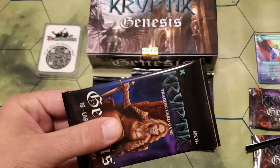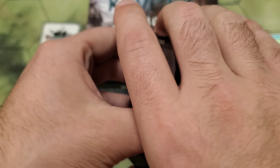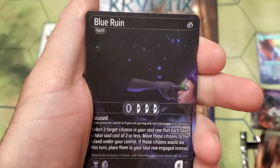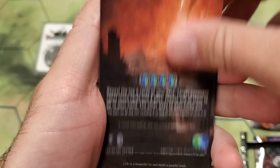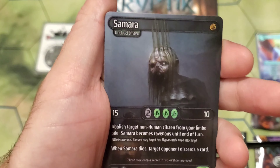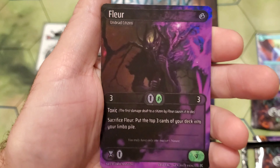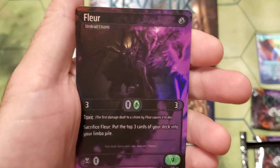Pack twenty-two. Clapton Irons, A's Revenge, Blue Ruin, Underworld Escort, Jerter, Kana, Roof the Wolf, Samara, Zilla, Herrick. And foil Fleur.